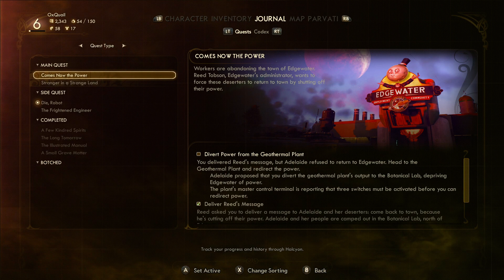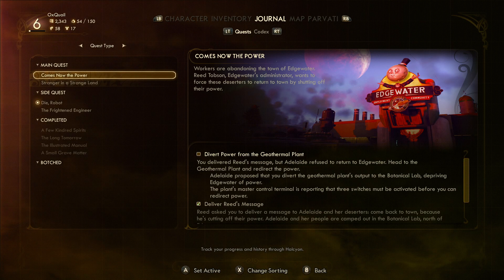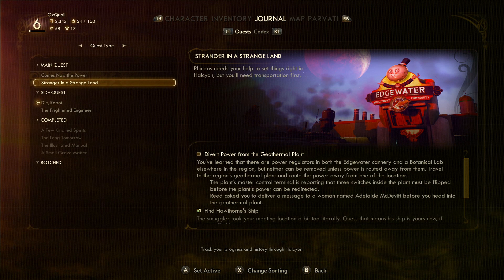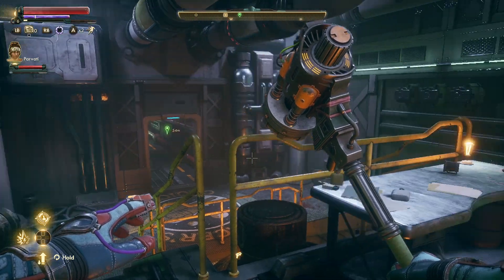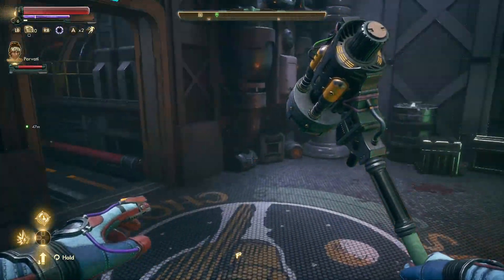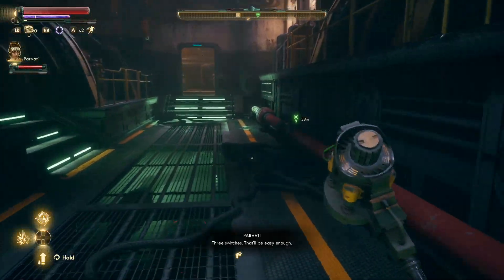Oh, so I need to activate three switches before I can redirect the power. I have to activate three switches before I can choose where the power goes. I thought it defaulted to like doing one or the other.